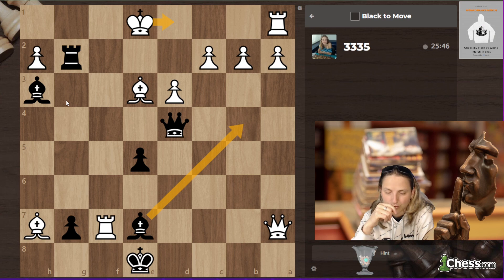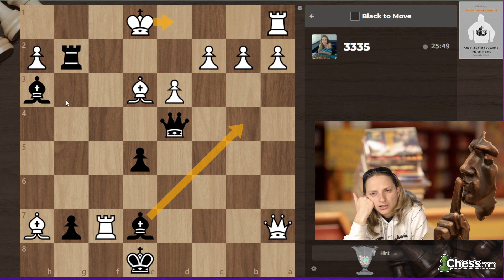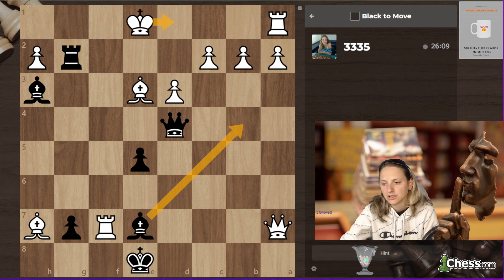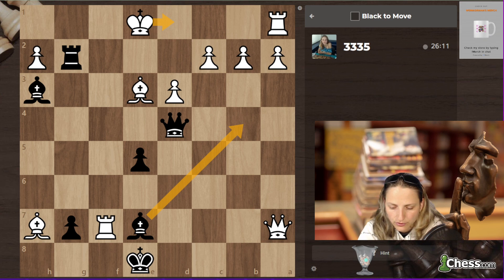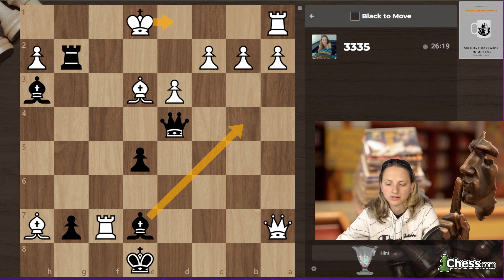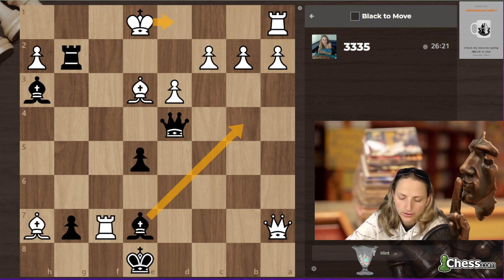There is a queen g4, rook d2, or bishop g4 possibility. Rook d2 is doing nothing. Has to be bishop g4 check — bishop g4 check in advance, and we have plenty of tactics in the end. Don't forget about following my channel, and I have YouTube too — be part of my Discord community!